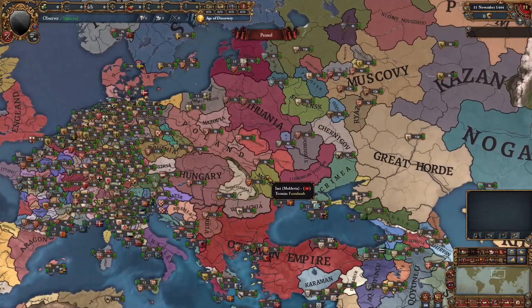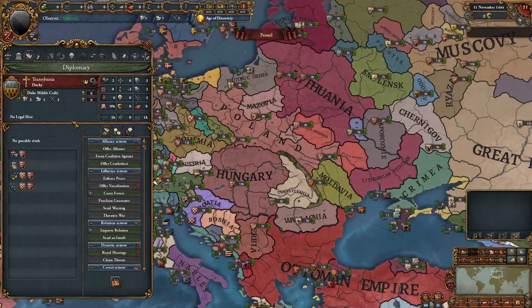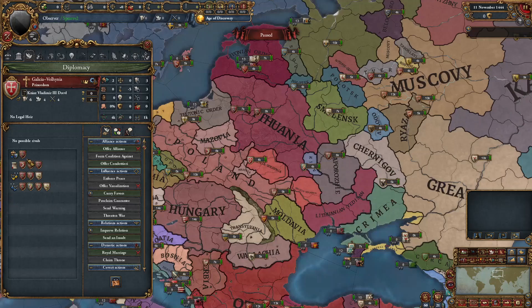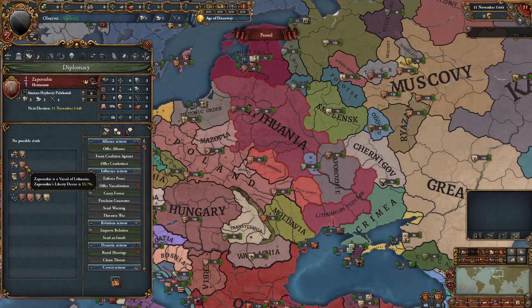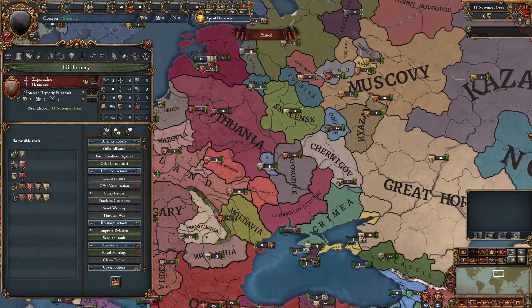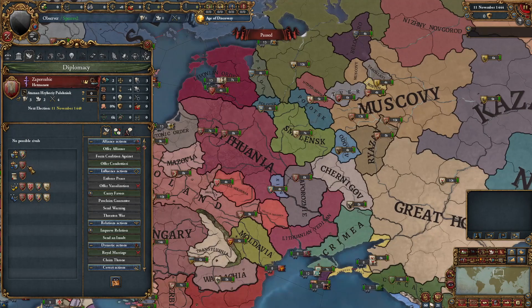Going over to Eastern Europe, things are much different. Transylvania exists in this mod in 1444 as a vassal of Hungary, which is really nice to see. In Poland and Lithuania, Galicia and Volhynia actually exist as a vassal of Lithuania — and they're actually disloyal. Lithuania is actually cut in two, split between Galicia and Volhynia. There's also what appears to be a Cossack breakaway state as another vassal of Lithuania, which is interesting to see existing in 1444.